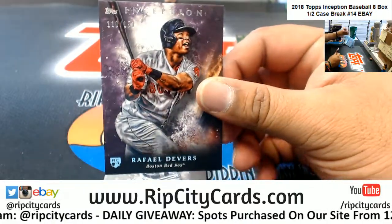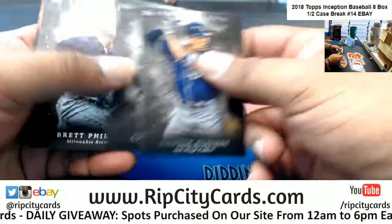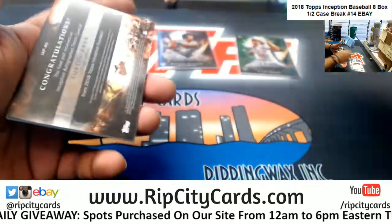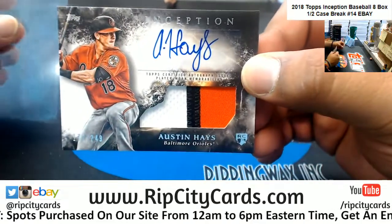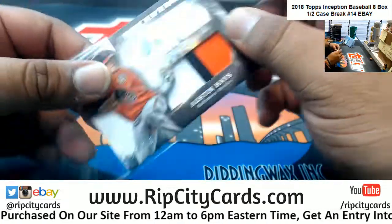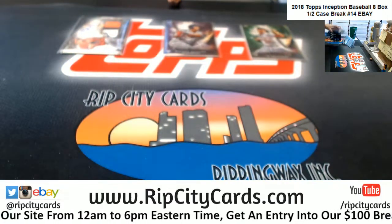Devers for the Red Sox, numbered to 150. Nice one for the Orioles — Austin Hayes rookie patch auto, numbered to 249. That's one box down.